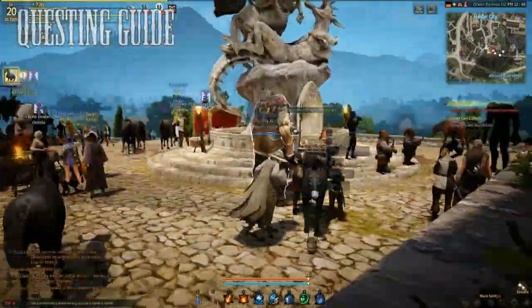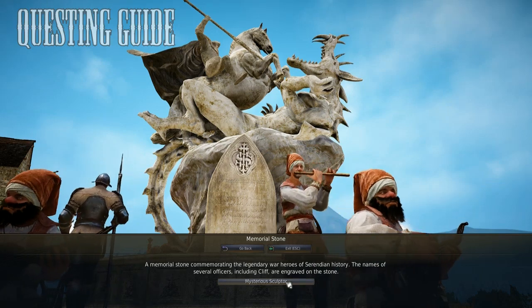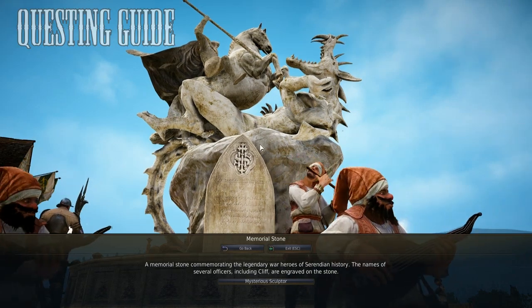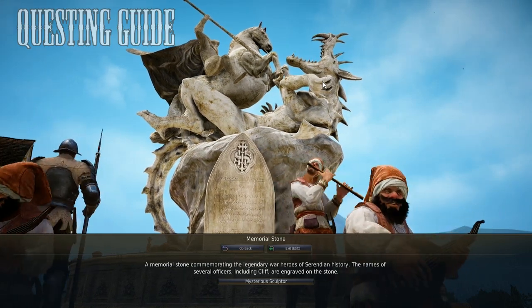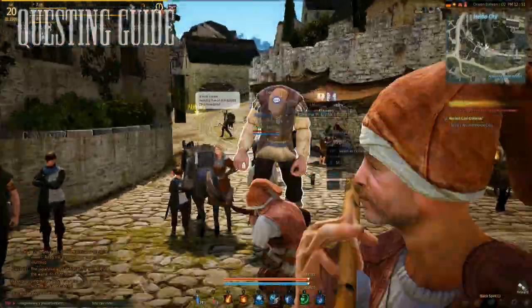Go up to the statue, press on the Memorial Stone, and there's going to be a button that says Investigate. You're just going to pan around it and zoom all the way in on the statue. Just keep looking around the statue, zooming in and out, and as soon as you do that you will complete the quest and be able to turn it in.